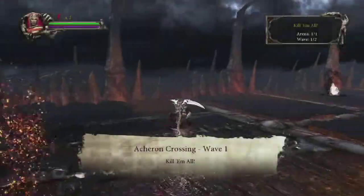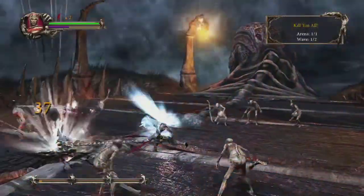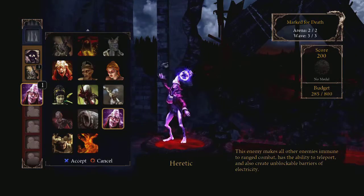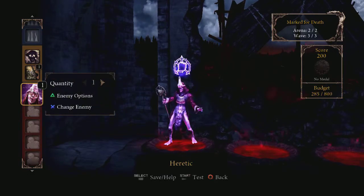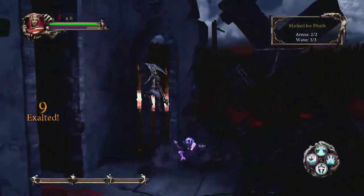I recommend you use the Divine Armor Magic for more difficult trials. This restores your health and makes you immune to damage while it is active. Study the enemies and learn which ones to go after first. For example, the Heretic casts a spell that makes ranged attacks ineffective. Make sure to take him out first to allow your ranged attacks to work on all subsequent enemies.